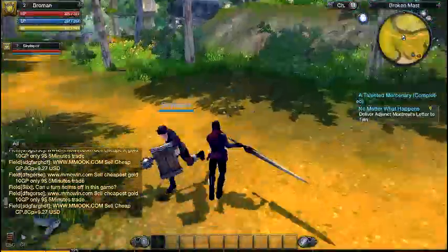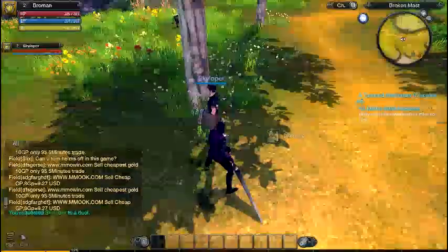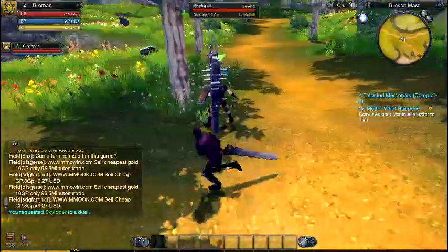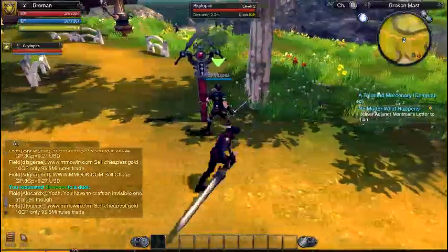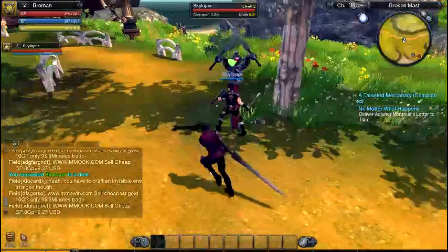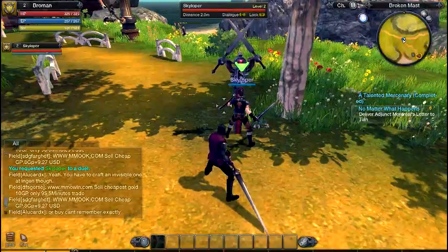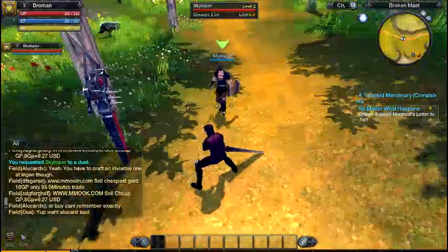Wait, how do I get this? I killed a bunny! I have a big sword — I killed a bunny! Quest accepted. To interact, press E. Just press it.